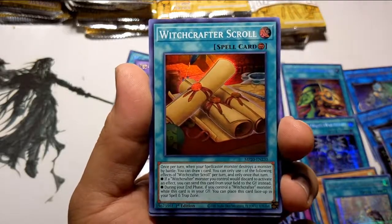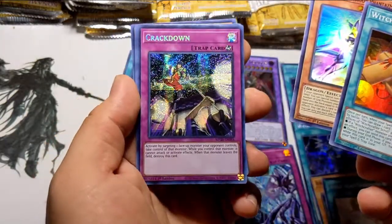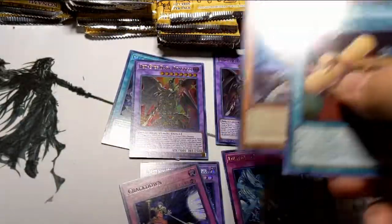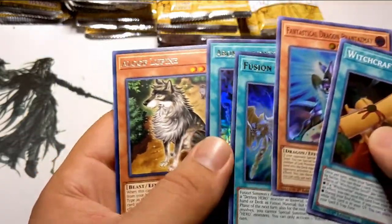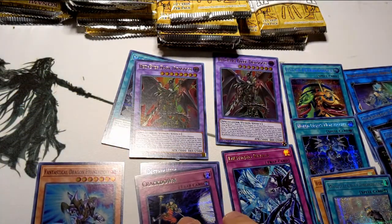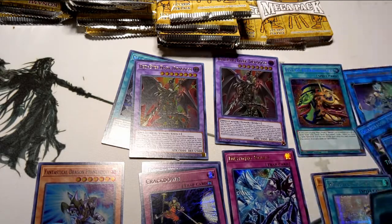Starting off with Witchcrafter Scroll. Got that Thanos Dragon — Crackdown, a special shiny Crackdown, gotta love it! I'm going to put that right here. Another Aloof Lupine, Abomination's Prison — that'll be handy for an Unchained deck. Gotta love Thanos Dragon, especially in the meta where Link Monsters are never going anywhere. It's too good of a card.